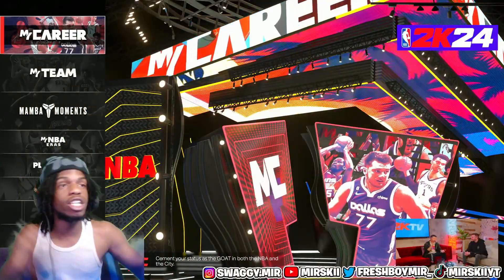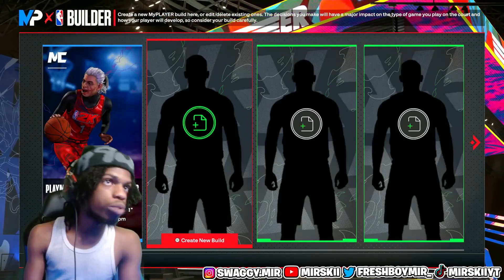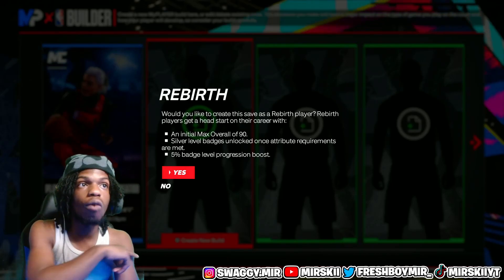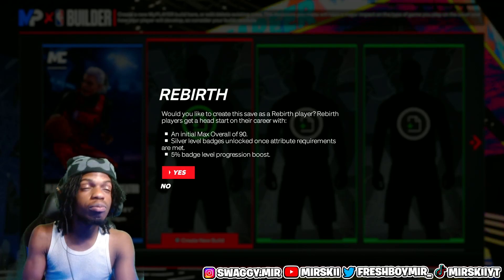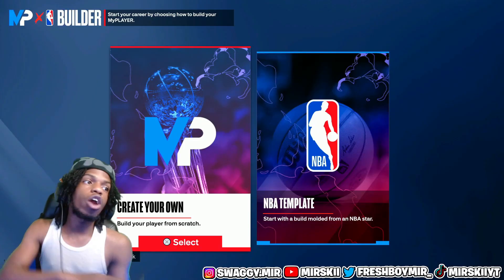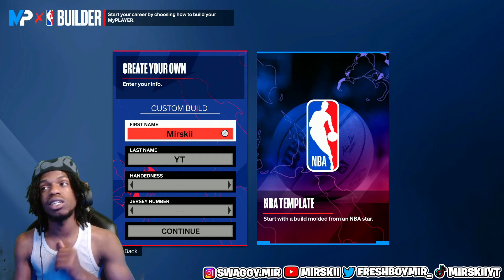So I'm gonna show y'all boys how to make this build. You're gonna come over here and make yourself a new build. Depending on if you have it, you can go ahead and make this build a rebirth build — you'll start off at a 90 overall, get all silver badges unlocked, and get a 5% level progression boost. Rebirth this year is kind of a dud though. We're gonna create our own because the NBA templates really suck, in my opinion.